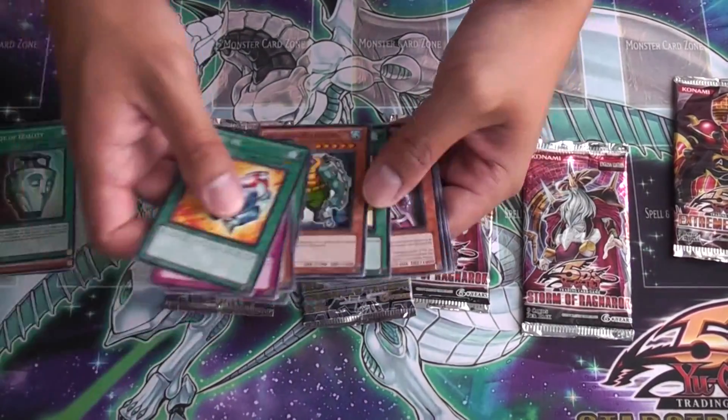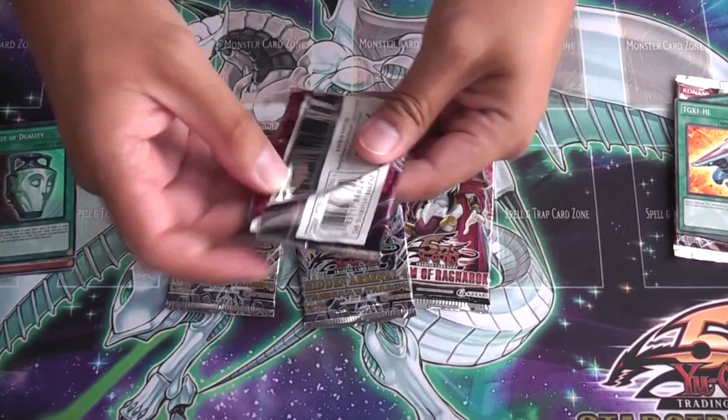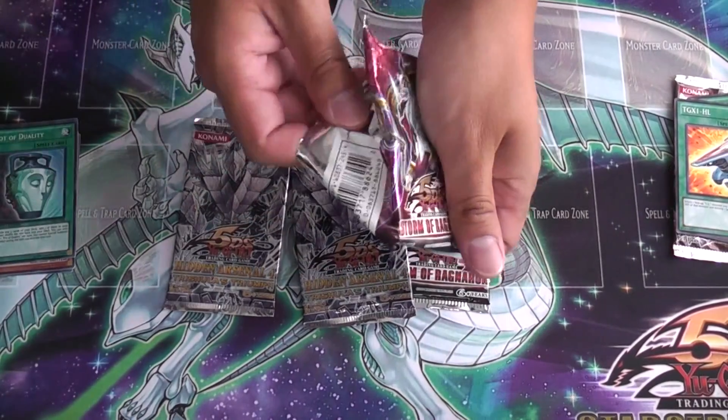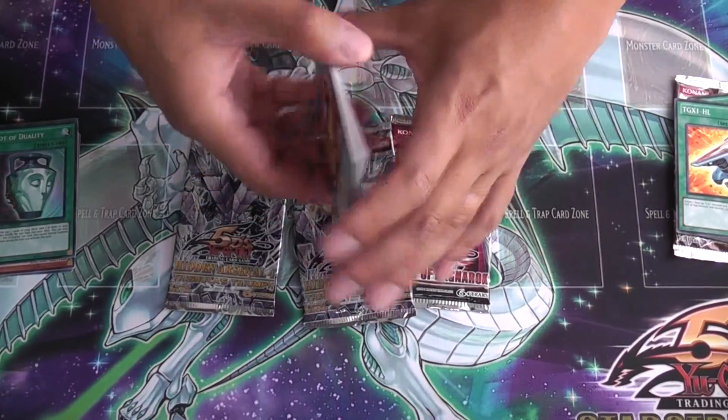Savage Warrior — I don't need any of those, I have a lot of Savage Warriors. After I do my tin openings I'll be updating my trade binder really soon for September. Oh, something good in here I think.